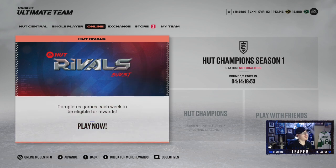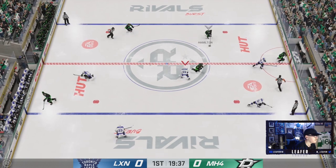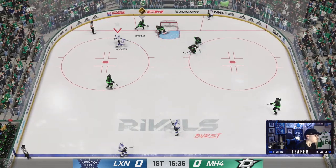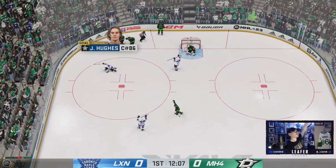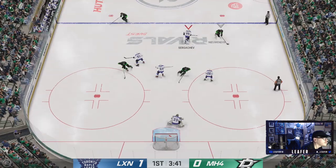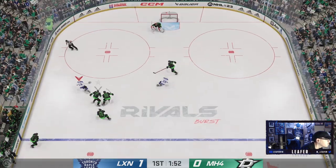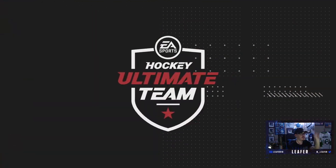First game of the episode: McKinnon, Hedman, Byram — tough opponent. We had a bad episode last time, just hoping for the best. Jack Hughes off to the races — Jack Hughes scores! It's a one-nothing game, great start. These are two-minute periods, so games will be short — I love it. Schofield's got the speed, taking it to the net. Linus Allmark with a beautiful save on the rebound — Schofield scores! Two-nothing game, we are playing so well.